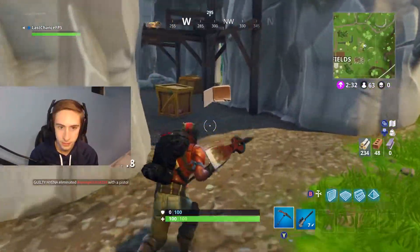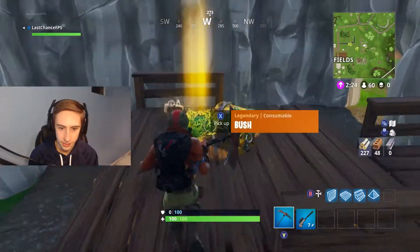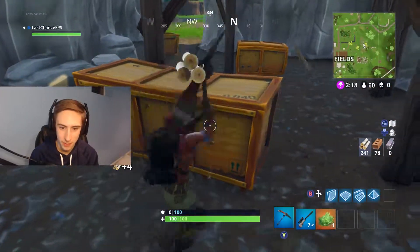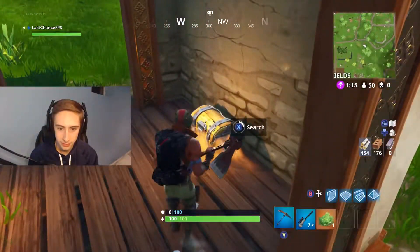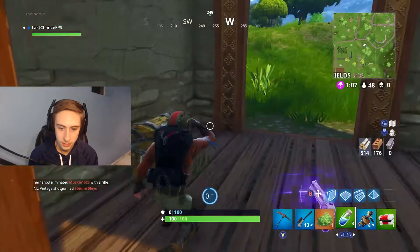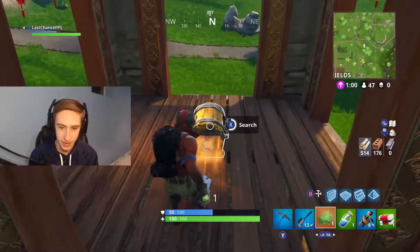I start breaking down trees, there's a chest — let's break it. Oh, a bush! I might just take that and equip it when I'm up in the sky. Sounds like there's two chests in here — perfect! Oh okay, there's bandages — I like that. I might have to equip the bush right now to be honest.